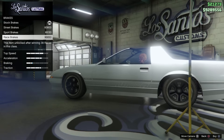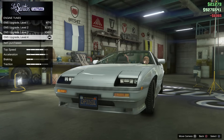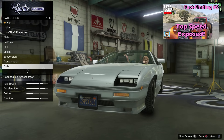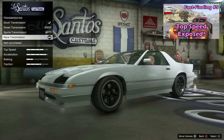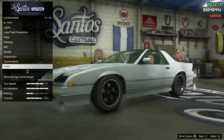Brakes obviously help you stop quicker. Engine, transmission, and turbo increase acceleration and top speed. If you want to know more and see where I prove it, you can check episode 5 of this series called Top Speed Exposed, where I show they increase both top speed and acceleration. A spoiler increases your traction in the corners and allows you to go around corners quicker.